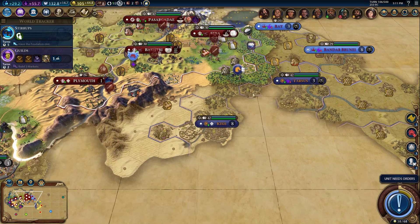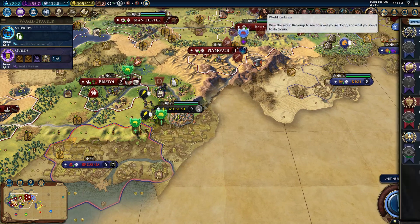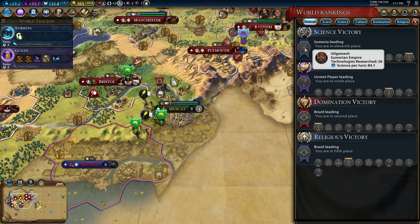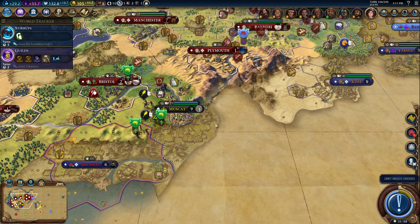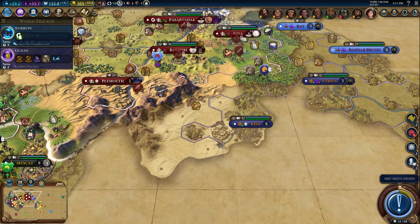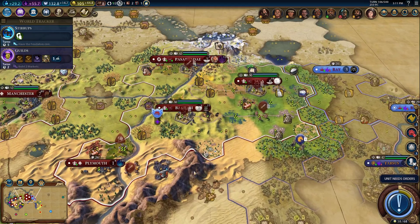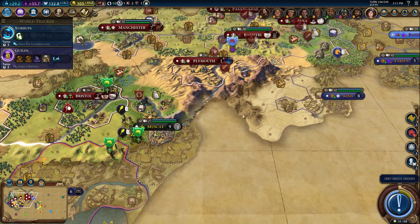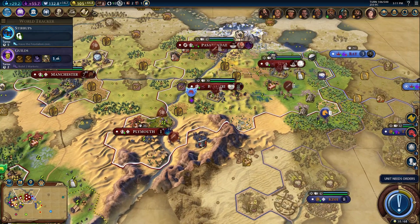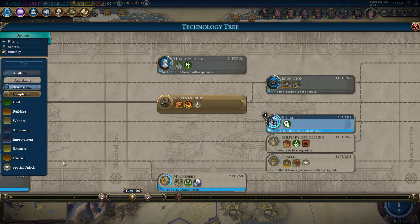Sumeria's kicking butt scientifically — they've got 84 science per turn — but they're still only at 42 defense for their cities, which means swordsmen are all right. We're working on knights, and we'll be able to upgrade to a few knights hopefully. That'll be nice. We should look at getting crossbowmen next.